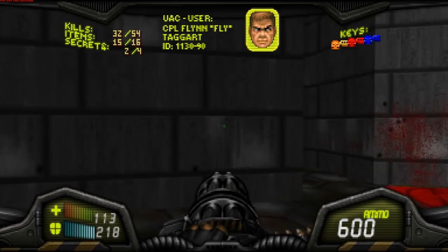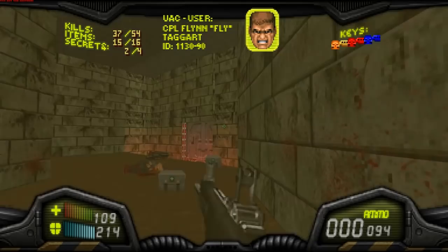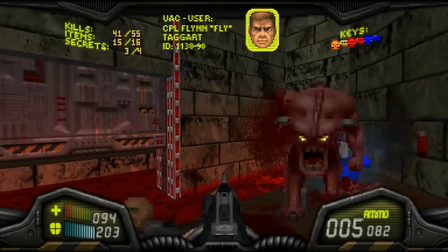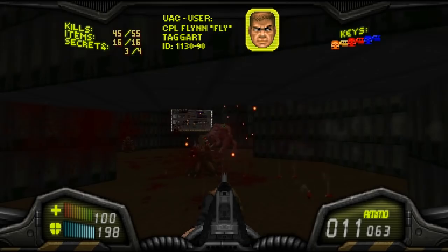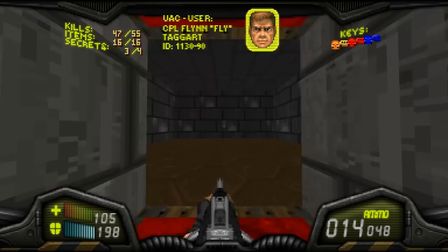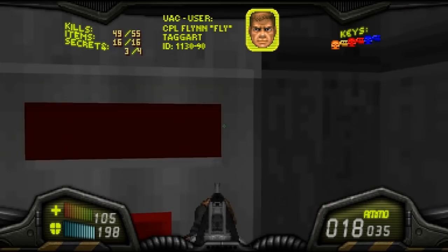We got the auto shotgun — this is an AA-12 style. I think I prefer the Project Brutality auto shotgun both in terms of sound and looks, but I think I like this one a little bit better because it's much faster to reload. It's still slow enough that it's not entirely a cheat item, but it's not as annoying as the Project Brutality version.